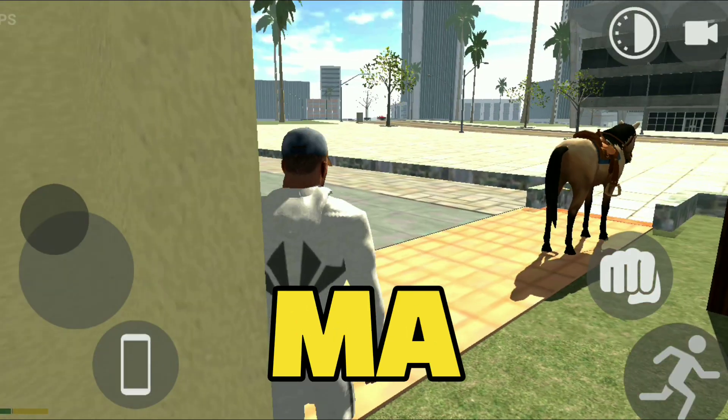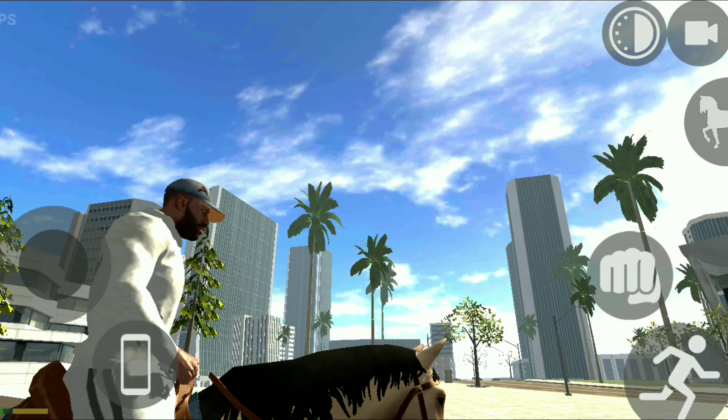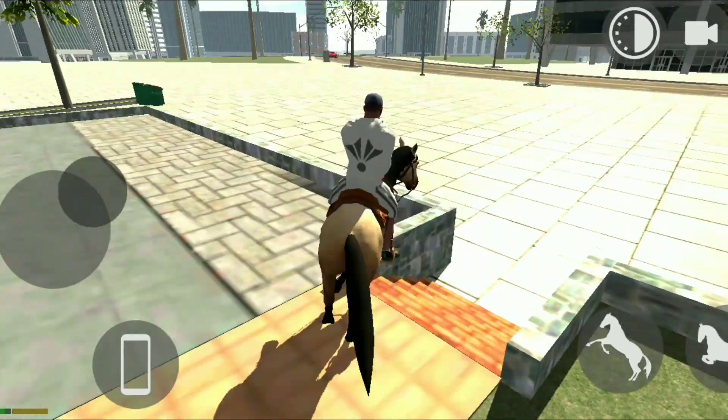So finally, we have a new update in Indian Whites Running 3D. Let's go — first, we are sitting on our horse. And now we can see our horse, which is dangerous, and we can jump.